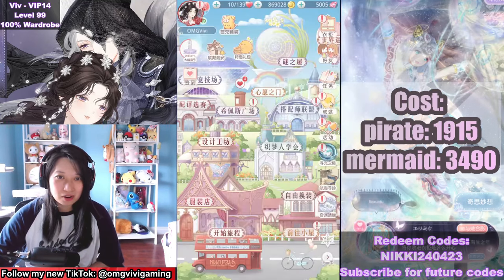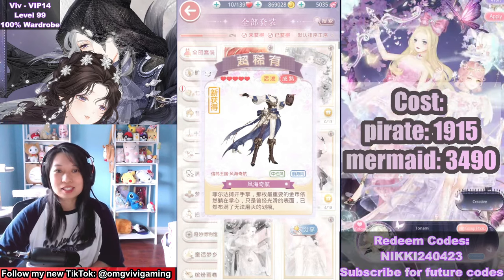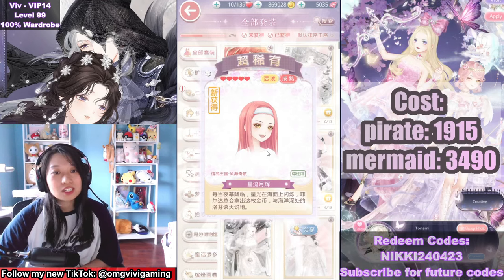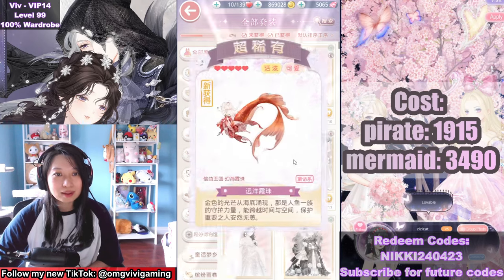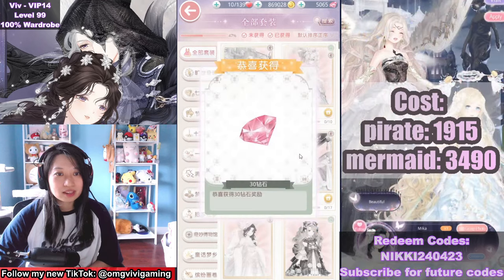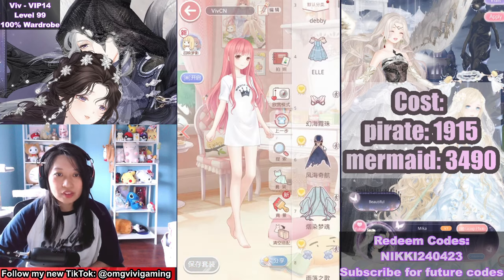Now let's collect our rewards and see what we get back for our troubles. For the pirate suit, we get — dang it, I had wished it'd be a separate leg pose, but nah. I just noticed she has sharp teeth, kind of like a cat girl. 30 diamonds back for your troubles. And then for the mermaid set, we got back pose hair, pose dress, a cup, and whatever that thing is. 30 diamonds. Now let's head over to the dressing room and see if they are worth it or not.